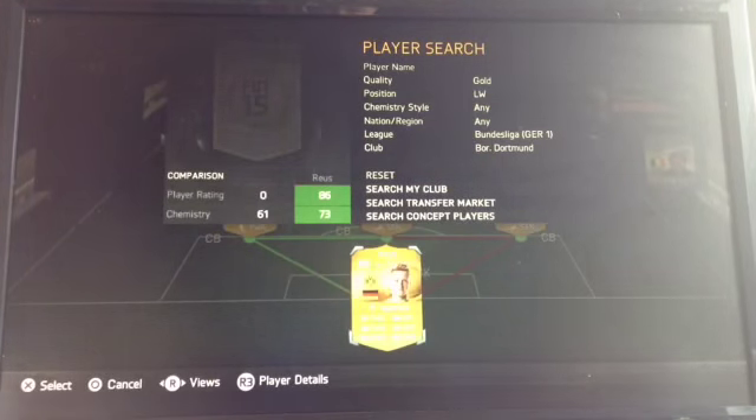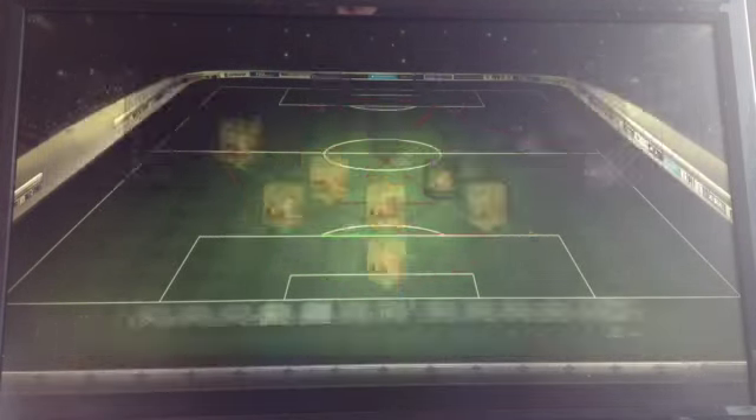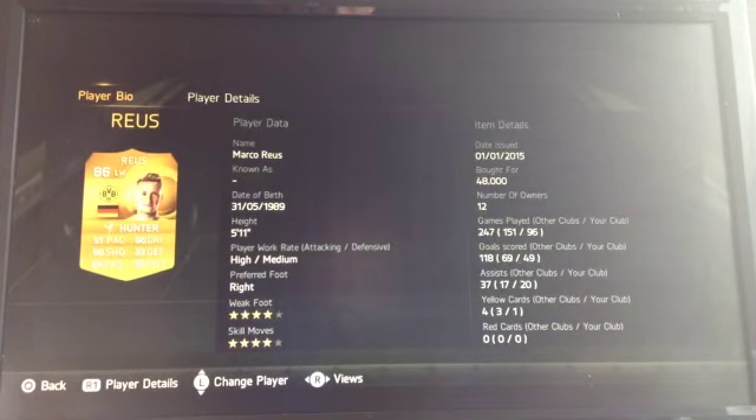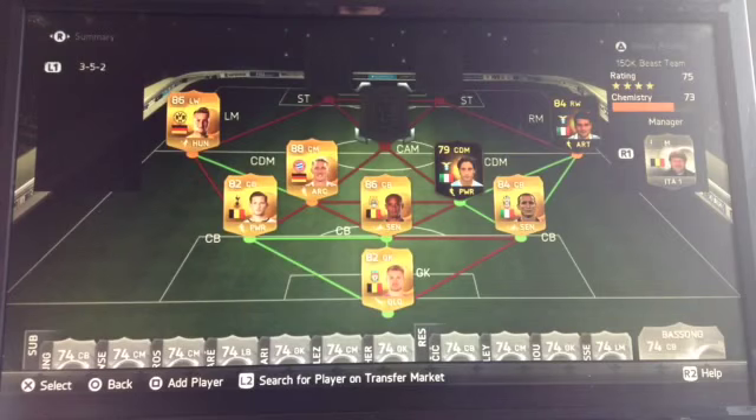We have Marco Reus — he's a complete beast. You can check out what chemistry styles I have on them because it actually works out quite well, like on the strikers. He's got Hunter on him and in only five games he has four goals and three assists.